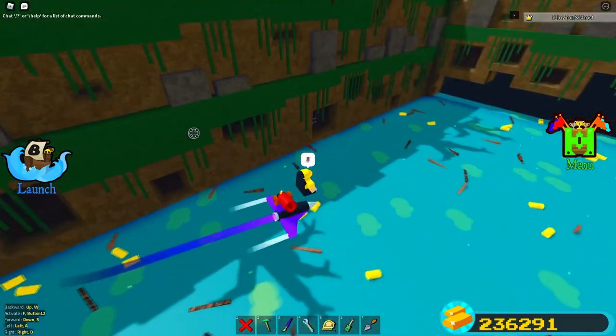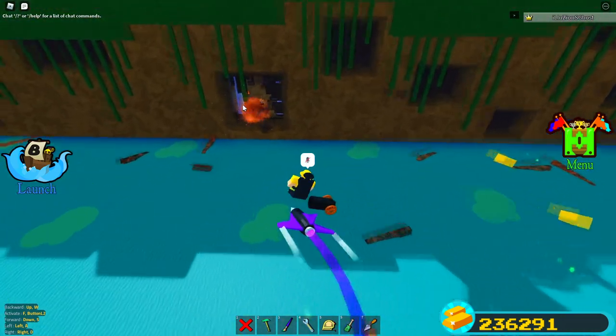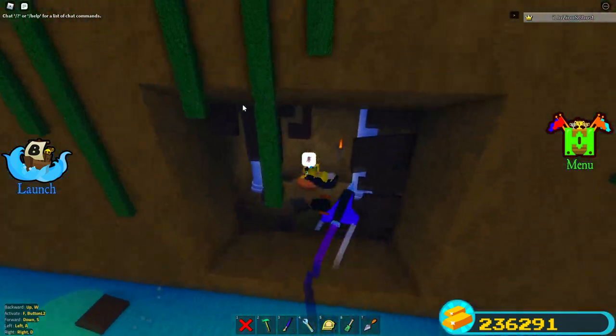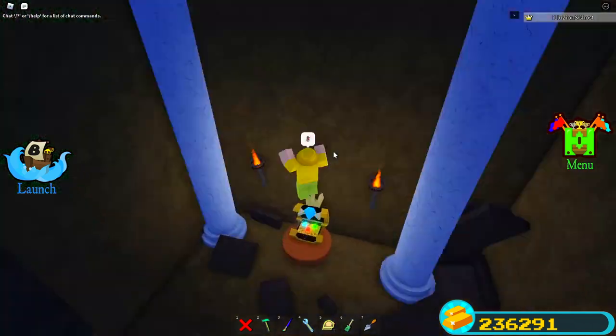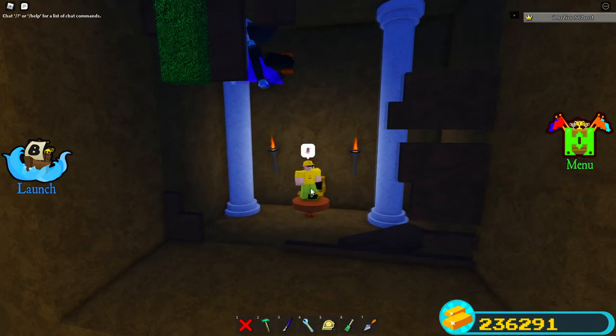This next one is even simpler. It's one of the last stages on the map. You have to take a cannon all the way down here, shoot this little opening right here, and it reveals a chest inside. That's literally it — you get the chest.